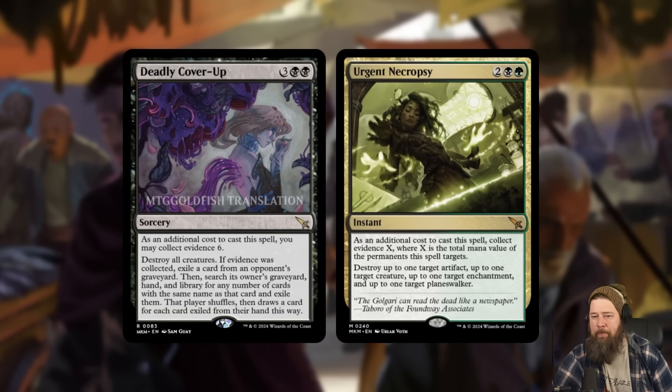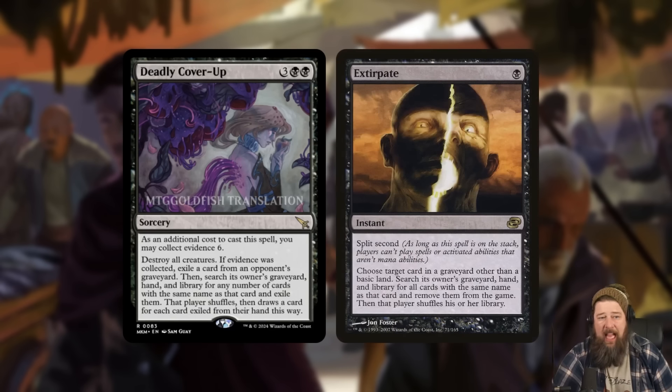Deadly Cover-Up compared to Urgent Necropsy — the thing that makes this card so much better is it's always going to do its job. It's always a five-mana wrath, and then if you need it to be, you can also collect evidence to get more value out of it. That's a big upside compared to Urgent Necropsy, which if you can't collect evidence, literally does nothing. Deadly Cover-Up is essentially a five-mana wrath with an extra Extirpate tacked on.